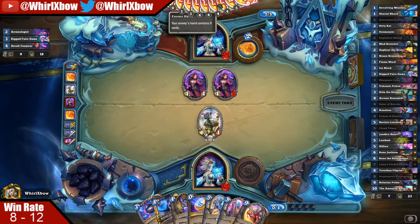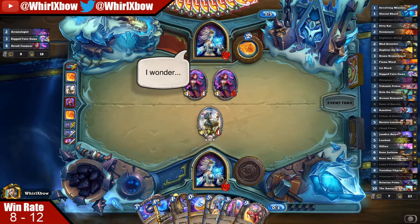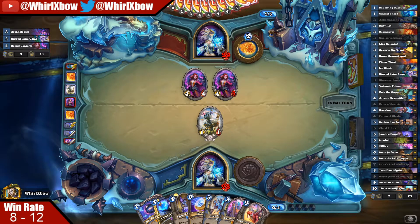Yeah, that was very unfortunate. The right play there was to hit with the hero power and slam a secret. Yeah we just lost — pretty sure we just lost. I don't have anything and he has a full hand. Unfair Games is really unfair when you can summon an extra 4/4 because of it.